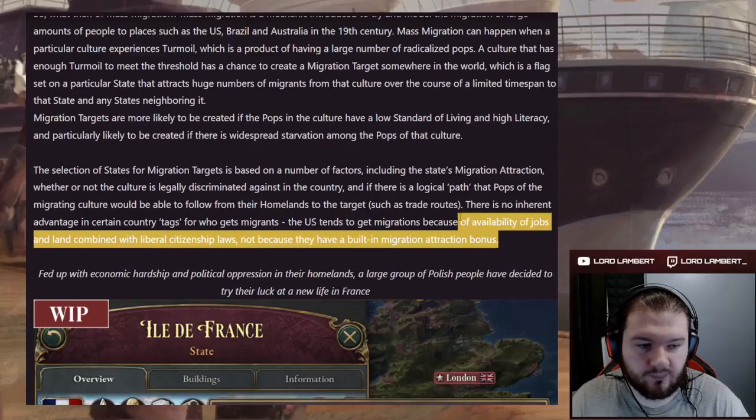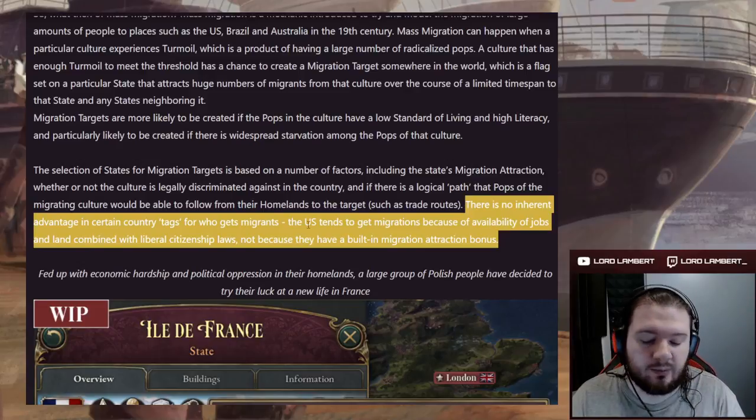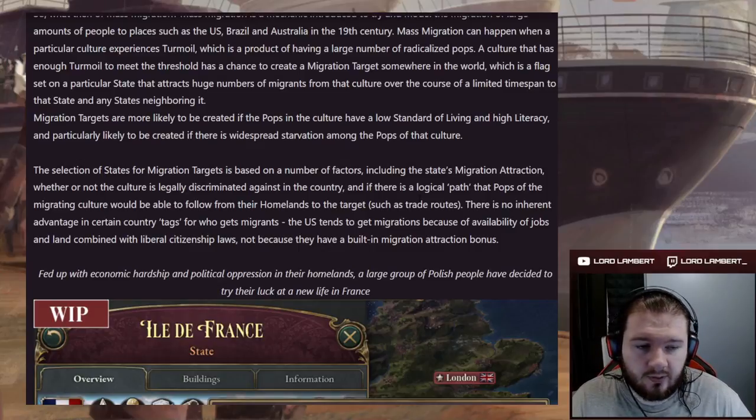This is really, really nice to see — it's very much reminiscent of how they're handling the US Civil War. There is no scripted event saying 'the US is going to get migrants at this time.' The game models the factors which encourage those events naturally, instead of a scripted flag. It just happens organically, and that is something really awesome to see.